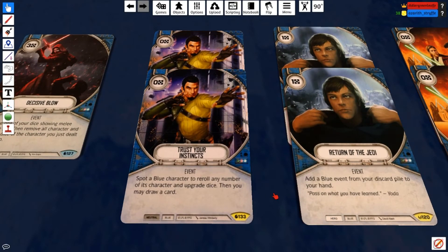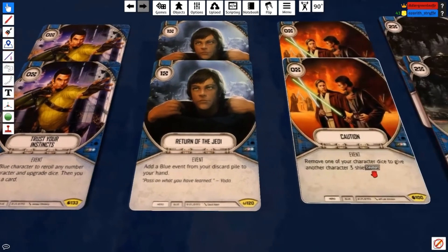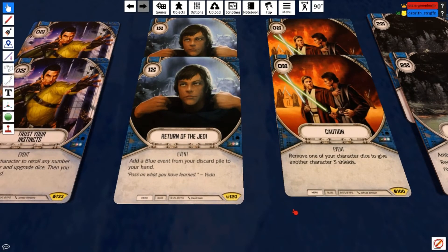For dice manipulation, we have Trust Your Instincts — kind of like Luke on a re-roll. You spot a blue character, re-roll that character's dice, and draw a card. So instead of discarding a card you get to draw one, which you can then use for another re-roll. Then we have Return of the Jedi — one resource cost to grab a blue event from your discard pile, essentially giving you two more copies of all your blue events, including some really strong ones like Guard and Decisive Blow.